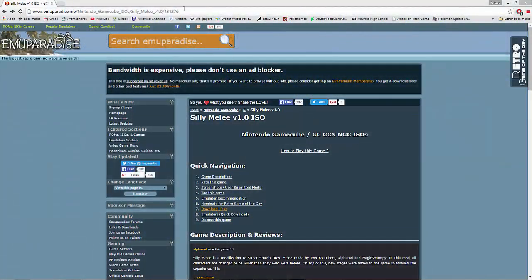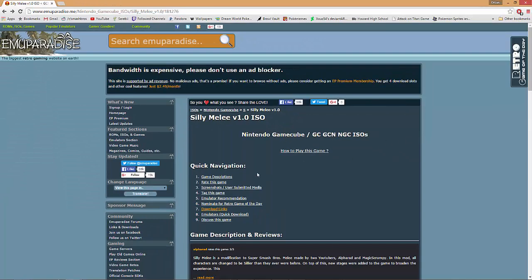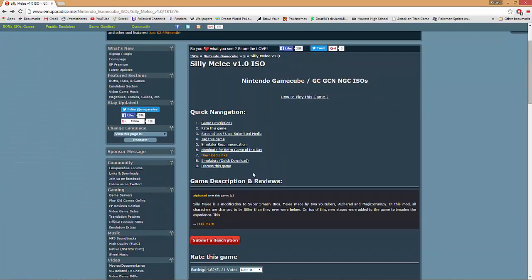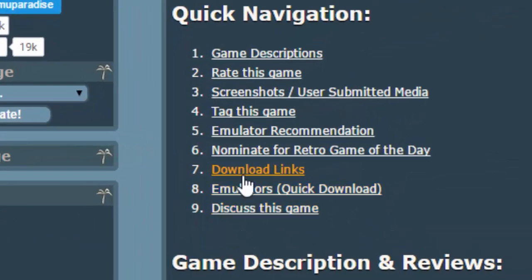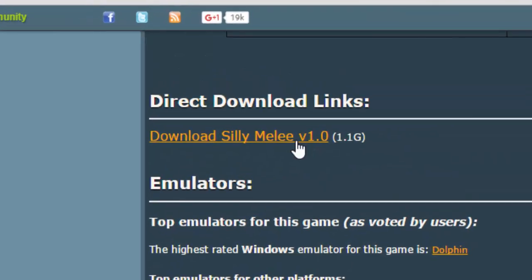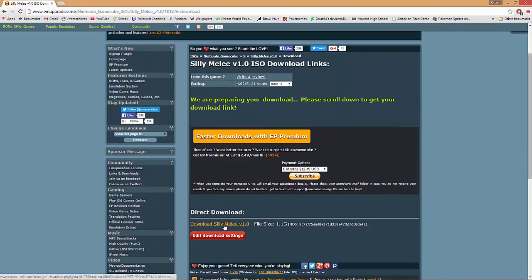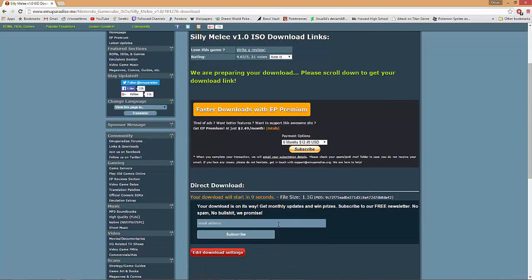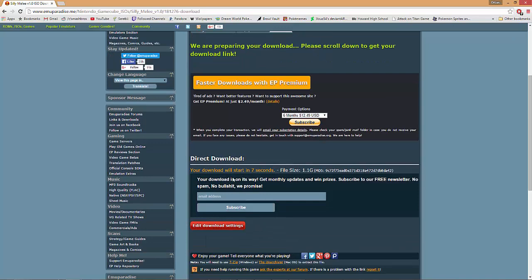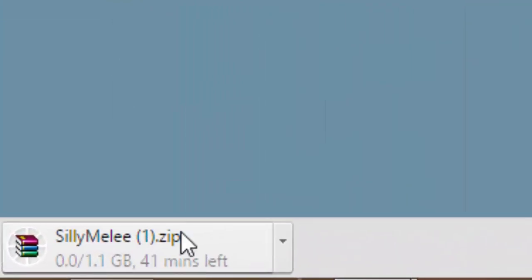First you are going to want to head over to emuparadise.me. Then click download links under quick navigation. The page is going to automatically scroll down to where you will see download Silly Melee version 1.0. Then you are going to want to press the same link on the following page. It should download immediately after 10 seconds or you might be asked to fill out a captcha to verify yourself as a human. The download takes a bit of time so be patient and continue the video after it is downloaded.